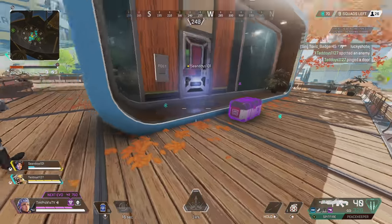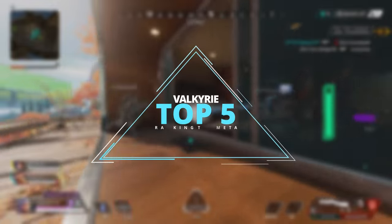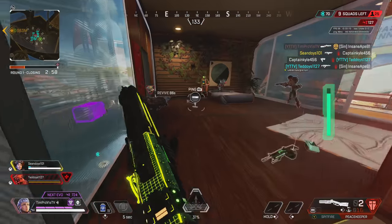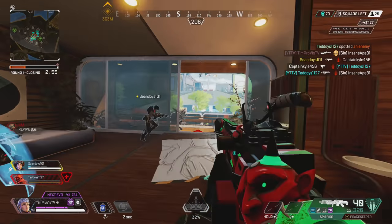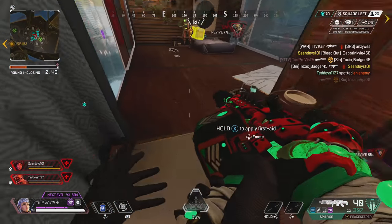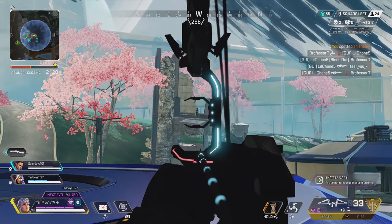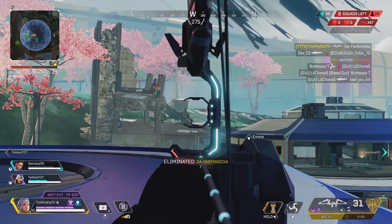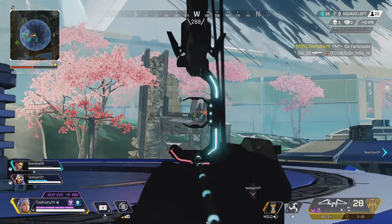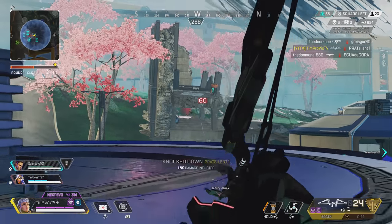So where does Valkyrie stack up in the meta of Apex Legends? For both pubs and ranked battle royale, I see her being an absolute powerhouse — a top 5 if not top 3 legend in the game — where her abilities will enhance herself and her team. On top of this, and on a more personal note, I have been having an absolute blast playing with her. She creates a lot of enjoyment and, unlike Horizon at launch, she isn't nearly as annoying to fight against, and unlike Fuse from the previous season, she is a much better contender in the overall meta. As for arenas, I think she is a little more in the middle of the meta, but only time will tell in this brand new mode.